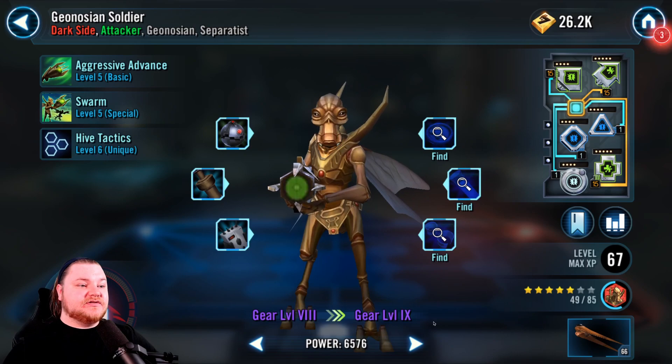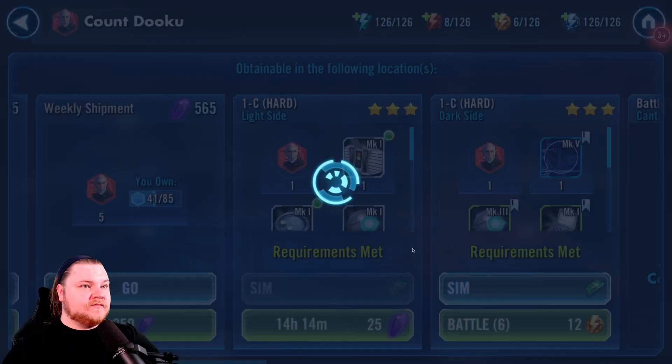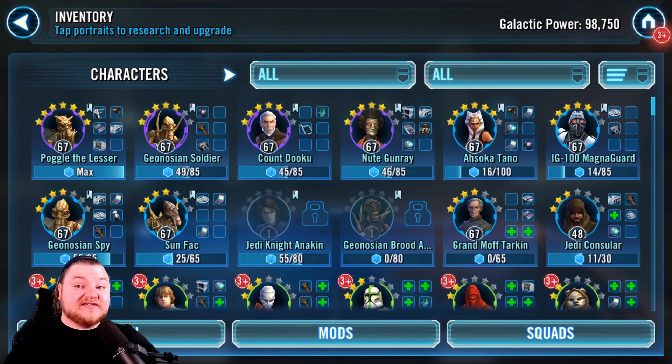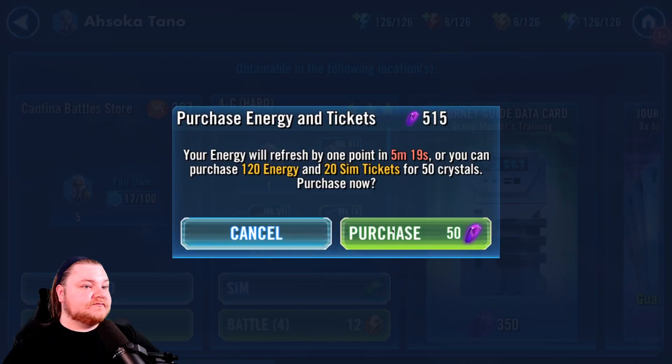Let's do a little upgrade before we collect on those dailies. Dooku yes, I want to start getting the other Geos — there we go. Geo Soldier is now equal with the two that are ahead. Geo Soldier five-star, Poggle seven-star. I want to get at least these two to five-star each, then keep rotating between them. Sun Fock will go in parallel. Geo Spy and Geo Soldier both use cantina energy, as does Brood Alpha, but these others will be seven-star way before we get to him.